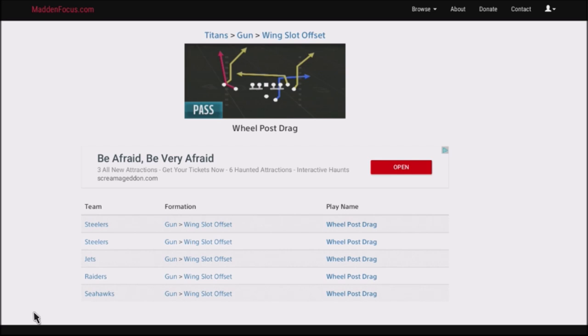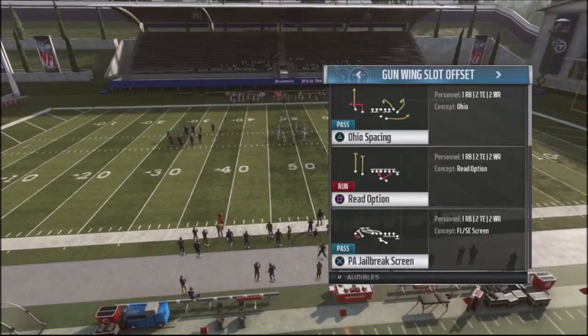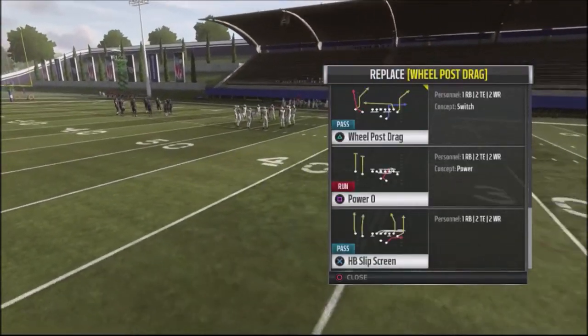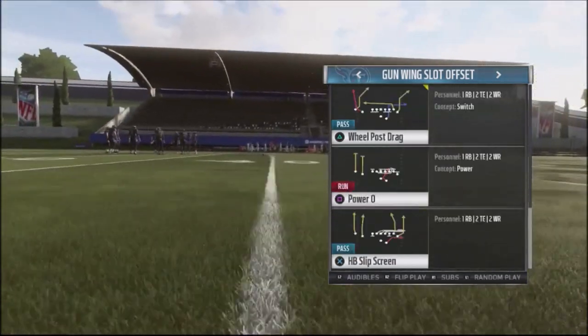You want to find this out of the gun wing slot offset formation — a great formation with a lot of great plays we'll break down on our Patreon and YouTube channel. What I like to do is create the wheel post as my hot audible for my square route, so I can use it as one of my base plays.